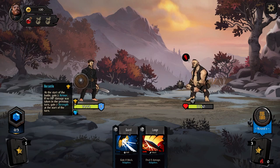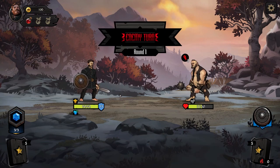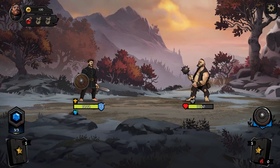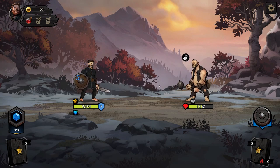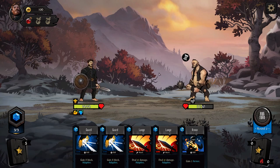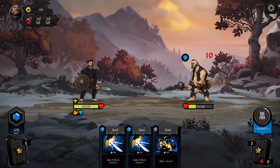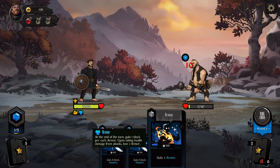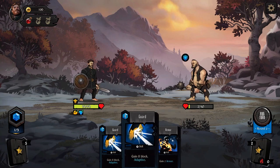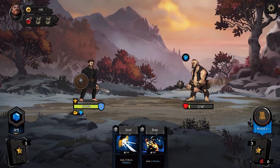This guy — in severe wounds, gains Second Wind. What's adaptive mean? At the start of the battle, gain 5 armor if no HP damage was taken. Adaptive includes special options to evolve. Armor is different than block — at the end of the turn, right.